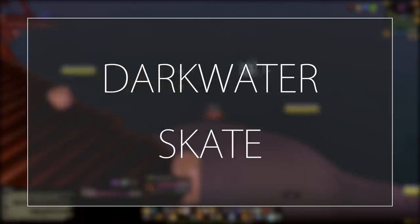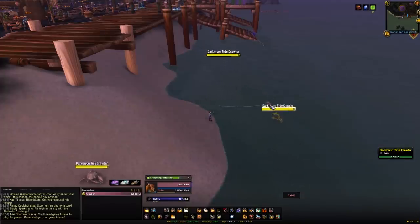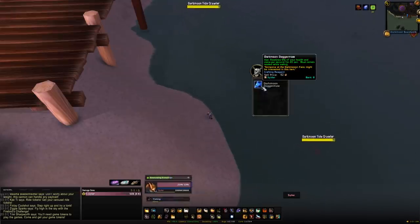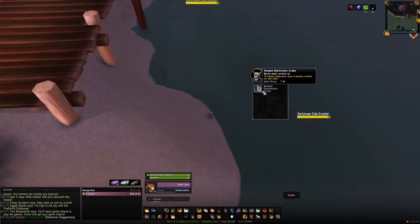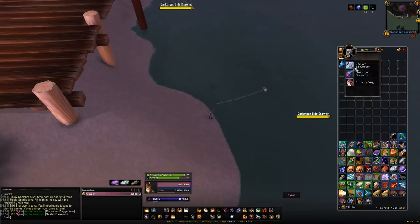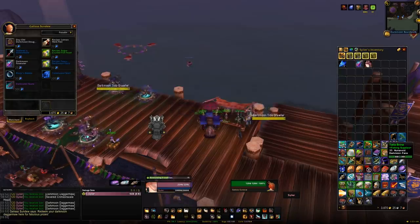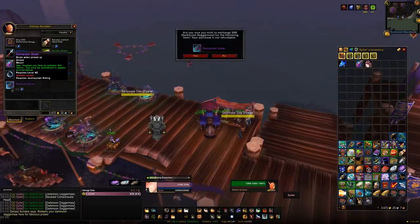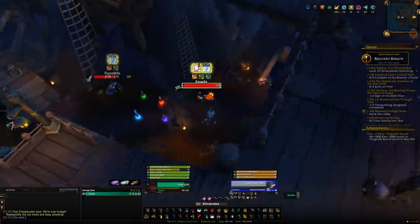The Dark Water Skate is a fishing grind limited to when the Darkmoon Faire is active — roughly once a month for just under a week. Go to the Darkmoon Faire coast and fish up Dark Moon Daggermaw fish. Collect 500 of them, then head to the vendor at the Darkmoon Faire and exchange them for the Dark Water Skate. You'll need your vanilla fishing skill at ideally 100, because at that level you're guaranteed to catch them every cast; below that you'll start getting grey fish. This grind only takes a few hours at most, so buying the fish isn't really worth it.